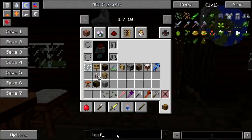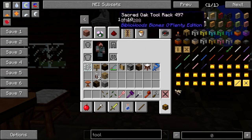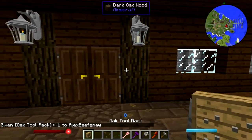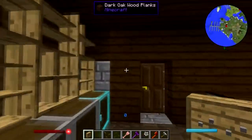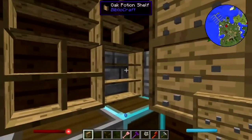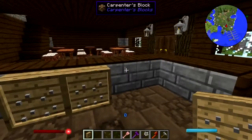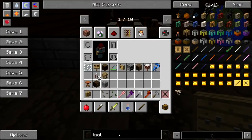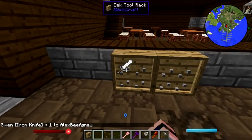One thing we do need is — is it a weapon rack or a tool rack? It's a tool rack. There we go. And we need to put this behind the bar actually, so people can check their weapons. Actually, let's put that there.